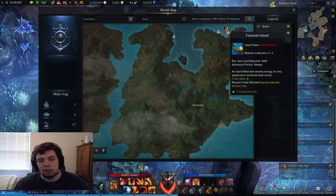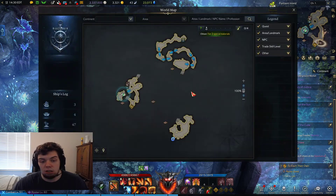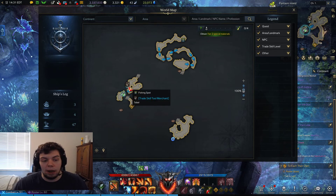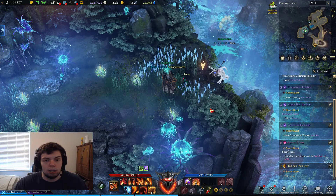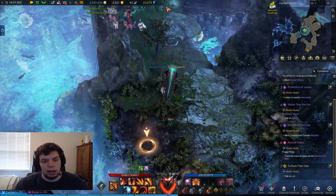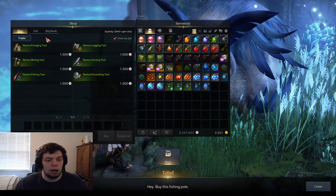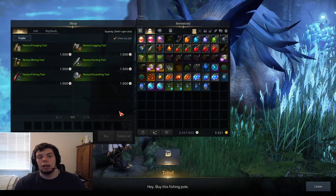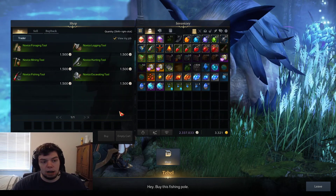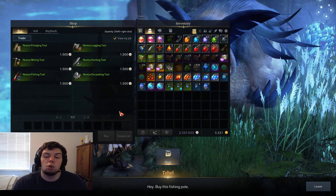Once you finish the Rohindal quest line, Phantasm Island will be right up here above it. It says item level 600 but it's a pretty easy quest line. You just come here, do a little bit of fishing. Even if you don't have your fishing rod, there's a vendor — this big blue guy right here — and if you click on him you can buy all your tools from him. The other quests are just dialogue or 'go click on this thing,' really easy, and it gives you a lot of mats.